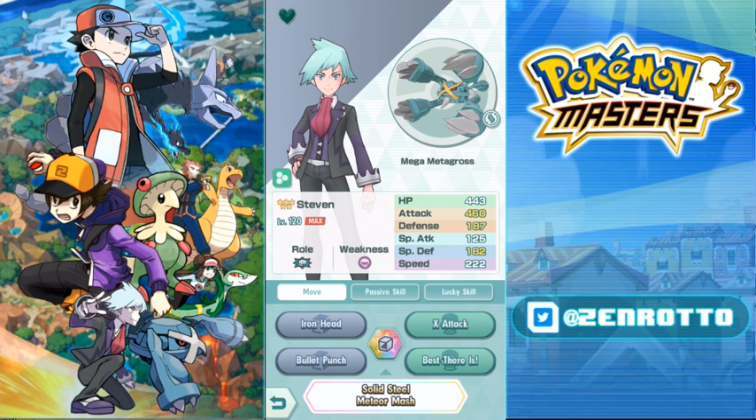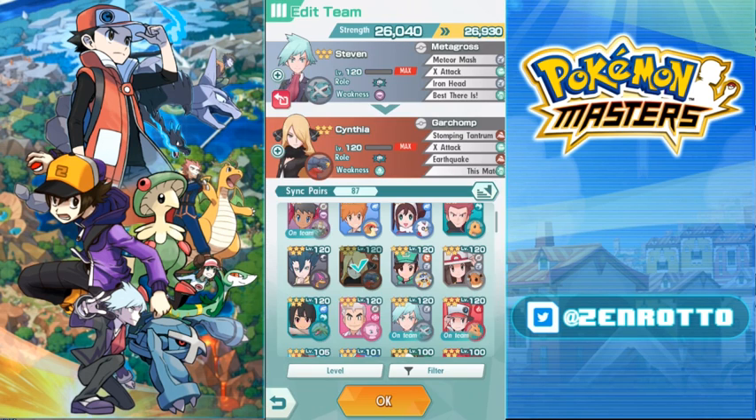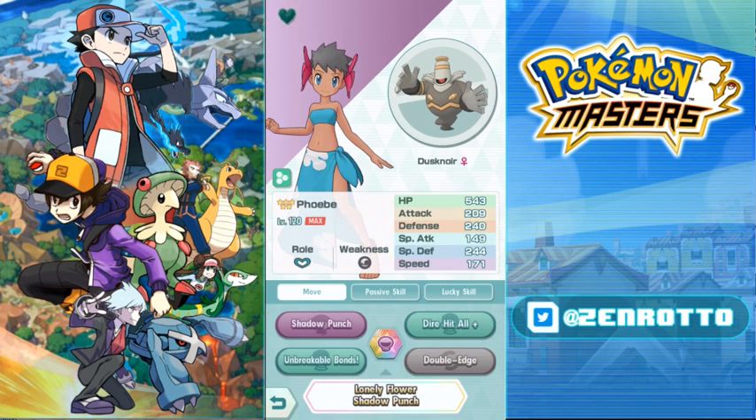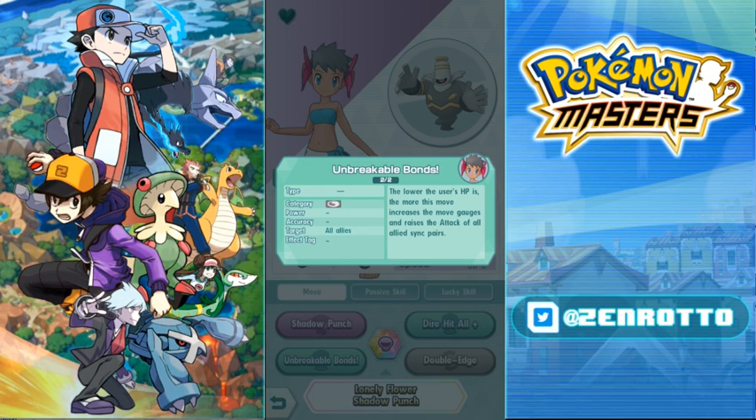Another advantage of Phoebe over Leaf is she can pass more than plus four attack. With Leaf you pass plus four attack then mega, getting plus six — solid, you can still use a maximized Haymaker or Meteor Mash. But Phoebe's Unbreakable Bonds gives more attack the lower her HP is. If you take hits first and then activate it, you get even more attack, making Phoebe less consistent but higher burst.